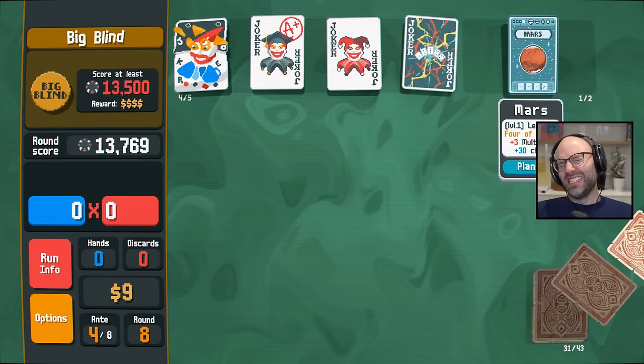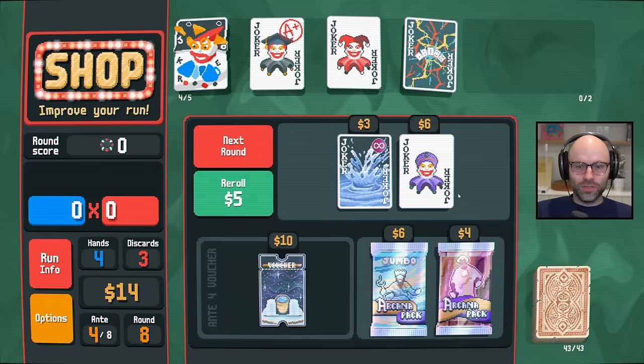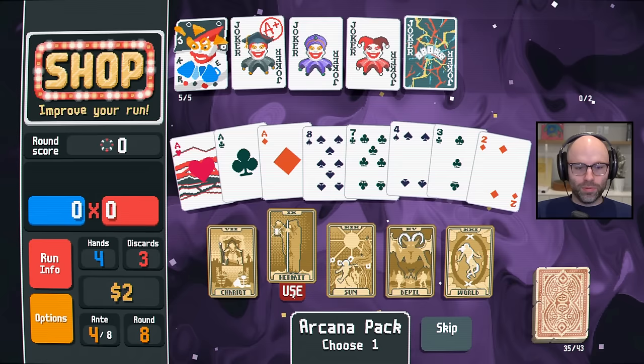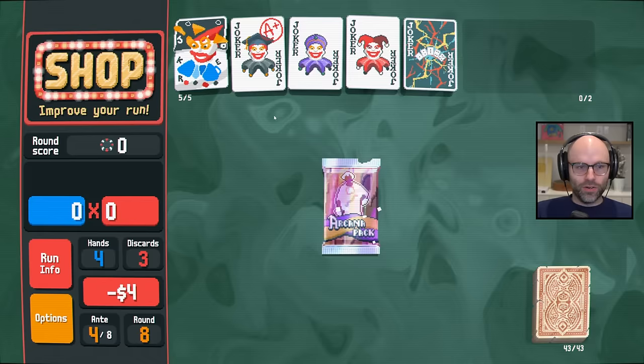I'm not feeling too optimistic about this one, guys. How are we doing on tarot cards? We've used five. I could be swayed on that one for sure. And then start me with the Jumbo Arcana, because there's some we really want. Hermit is not really it, but at least Hermit gives us enough to increment once and then buy another arcana pack, which could give us another tarot card — and did give us another tarot card.